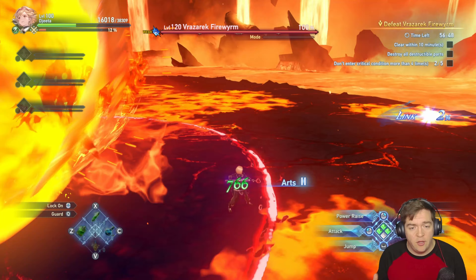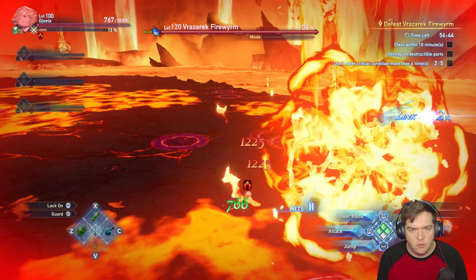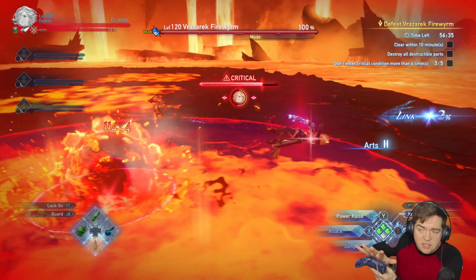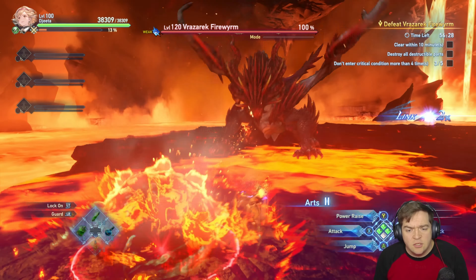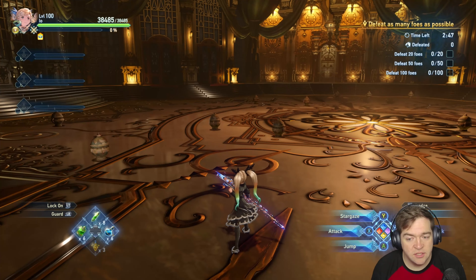There is also a perfect guard. A perfect guard is the same thing as a block, but it's not as good as a perfect dodge. It really only matters if you proc certain skills. Whenever you perform a perfect guard, it fills up the stun gauge a little bit.